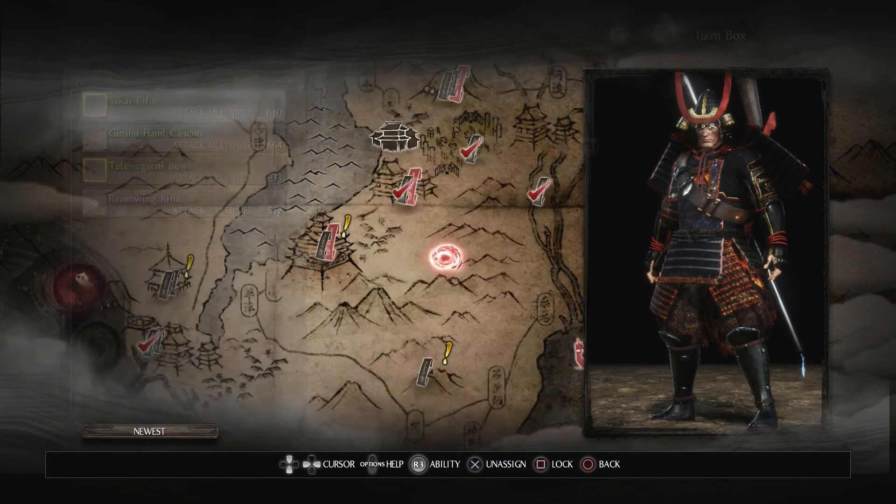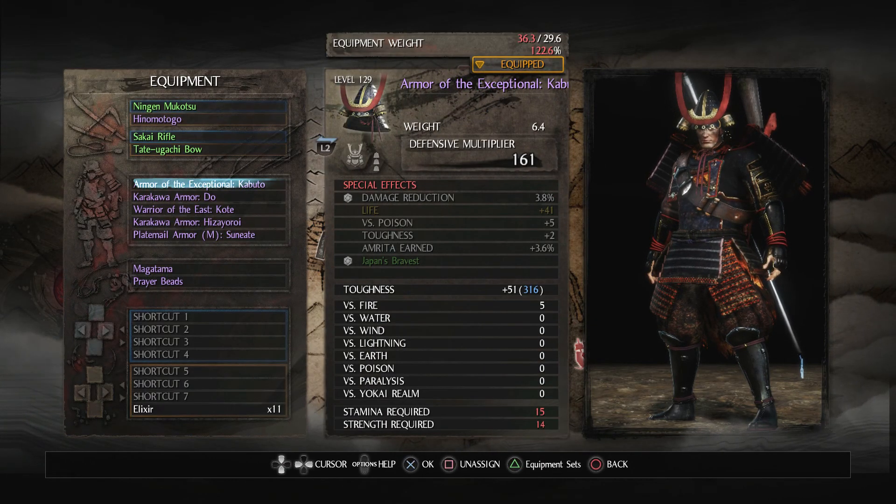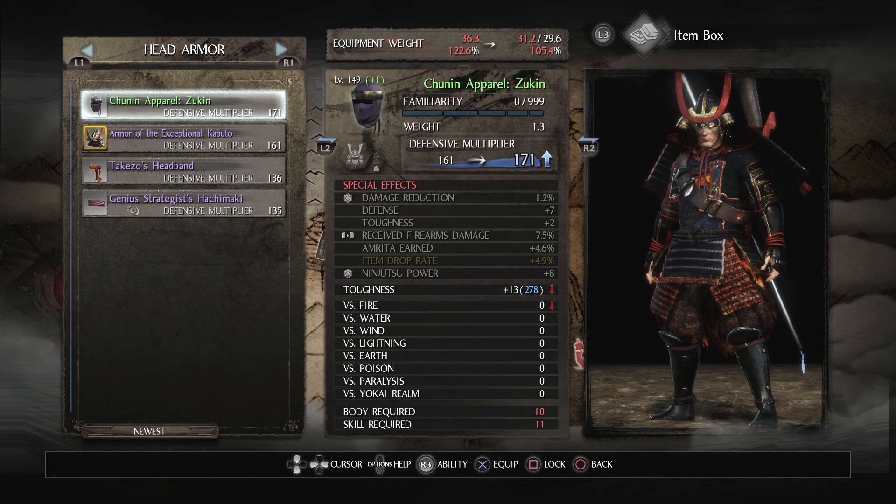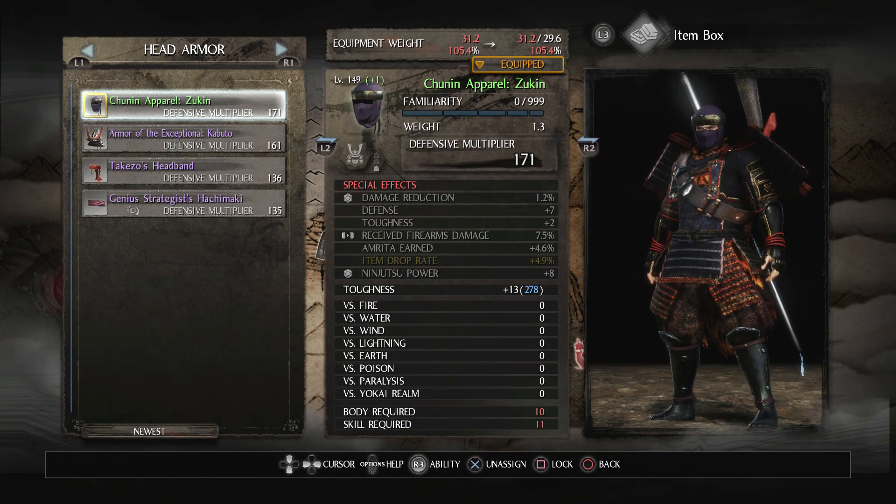We've got the rifle — probably gonna stick with that — and the bow. Now for the helmet: damage reduction, toughness, reduce firearms damage, and Amrita earned. Not ideal bonuses, but it is divine and it's got Amrita earned, so let's use that.